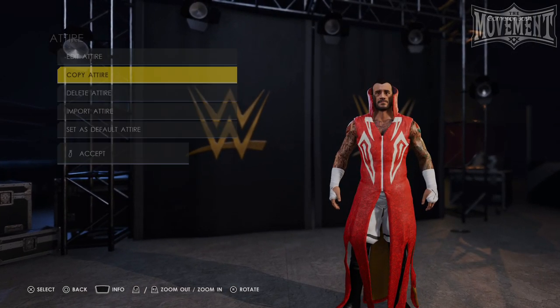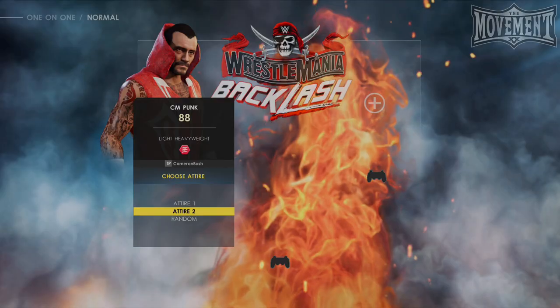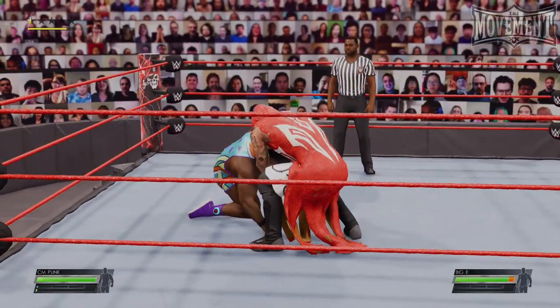Feel free to copy this attire to your entrance attire as well with no problems. Save the custom superstar, then select it for a match. You'll see that once you enter the match, the attire that you made will be there with all of the entrance attire pieces that you selected. And there you go — that is how you perform this glitch.